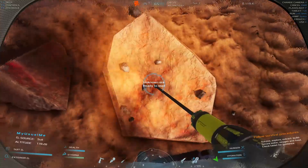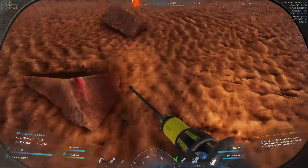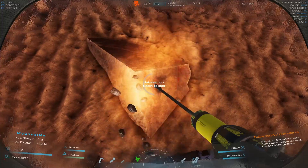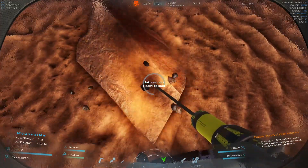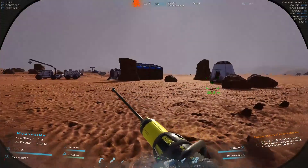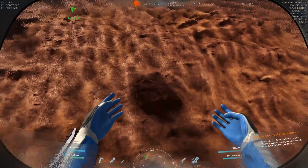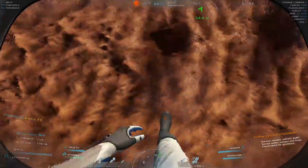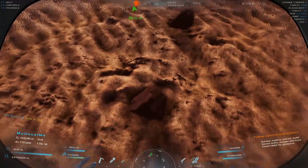We'll carry this over to the replicator — or the 3D printer, like in Star Trek. We don't have energy matter converters just yet. If you're looking for iron ore, look for those big pillars — that's all iron. We'll just put this in the printer.